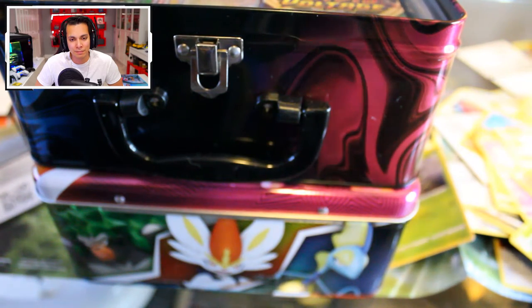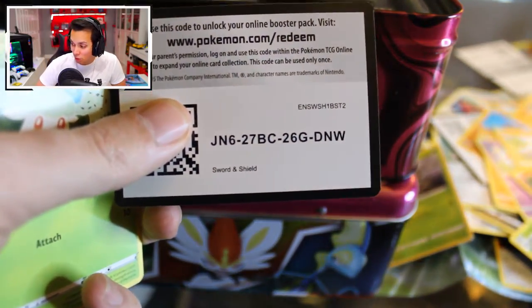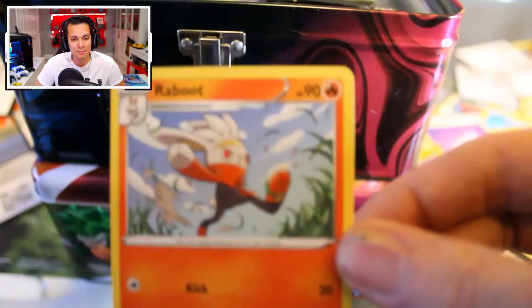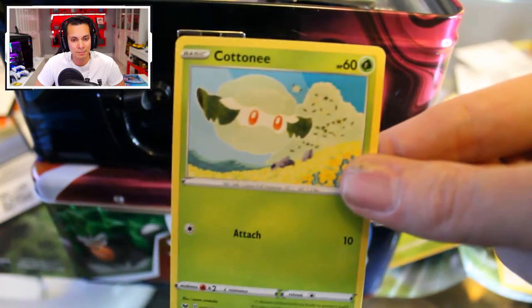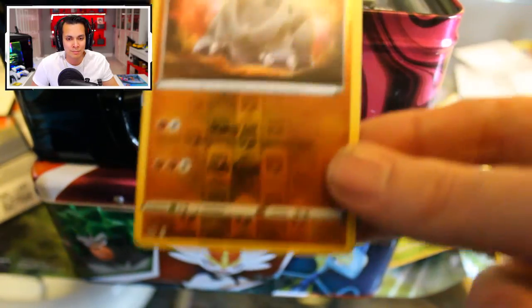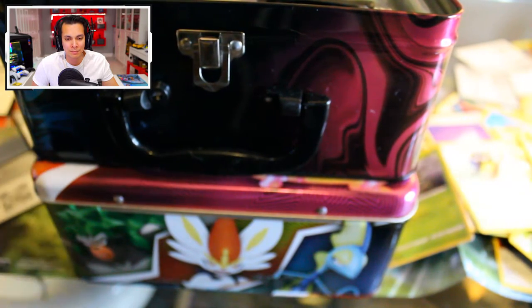Next one is a Sword and Shield Normal, not Battle Style. There's a code for you — we could still potentially get a Marnie Full Art. We have a Psychic, a Dottler, a Stunfisk, a Raboot — the Fire-type Rabbit Pokemon. A Cottonnee, a Cufant, a Rhyhorn. A Rookidee, a Krabby, a Reverse Holo Rhyhorn to add to that one. And the last one in this pack is a Normal Whimsicott.